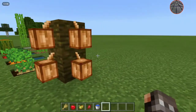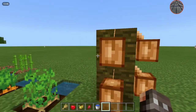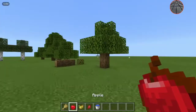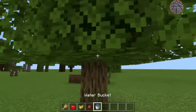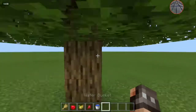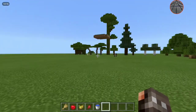Cocoa beans are found in jungles literally everywhere on trees. They're used for cookies — it takes two wheat and one cocoa bean to make a cookie. Every now and again when you chop down an oak tree you'll get about five apples per tree; they restore about one and a half food shanks and are decent food if you have a tree farm. They don't drop from any other tree type.